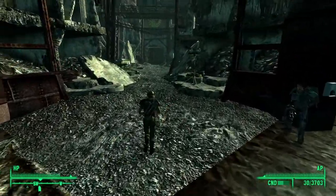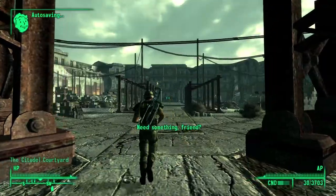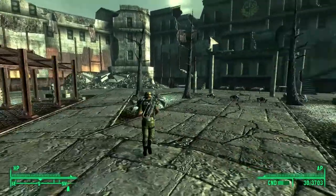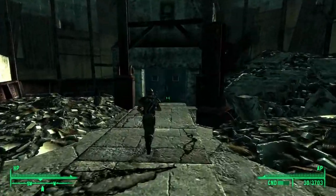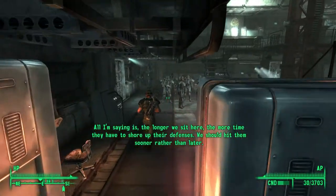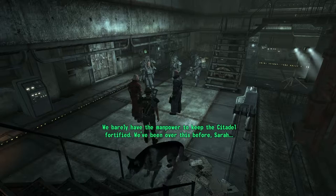All right, let's head into the Citadel to the beautiful Brotherhood of Steel. They're over here training — I like it. This actually kind of reminds me of my time in the military. I was in the Army, and every morning we would meet up for PT — physical training. Meanwhile some Brotherhood soldiers are debating: the longer they wait, the more time the Enclave has to shore up their defenses. They barely have the manpower to keep the Citadel going, but the Pride could go in now and have a chance.